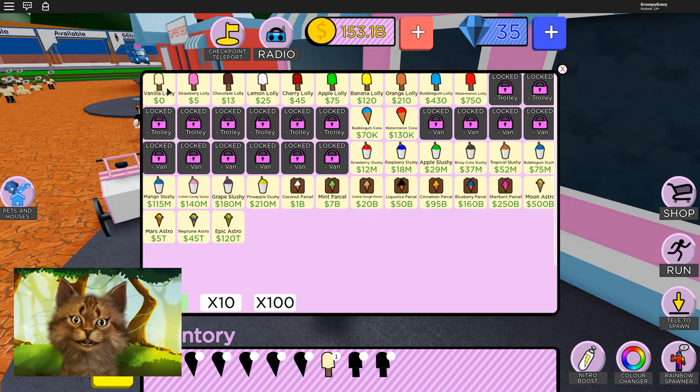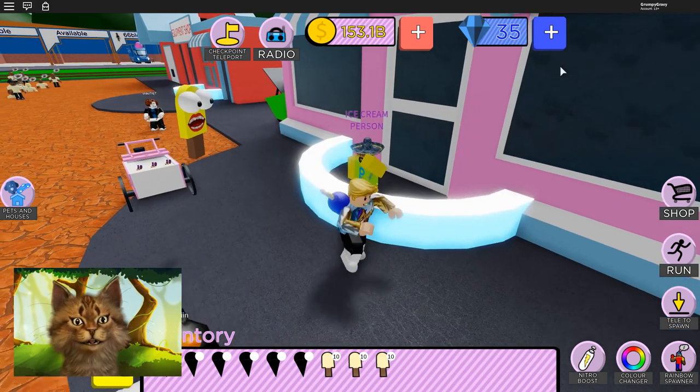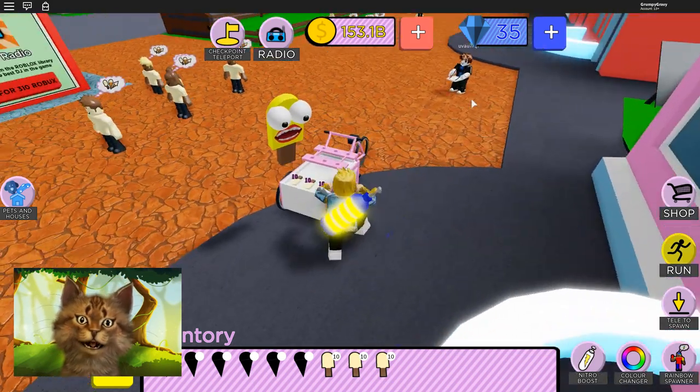Alright, so let's buy a bunch of these right here. Let's just buy 100 of these. Can we buy, like, how many of these can we buy? Now that we have a bunch of these, let's buy the strawberry ones too. You don't have inventory space for this item. Oh, okay.